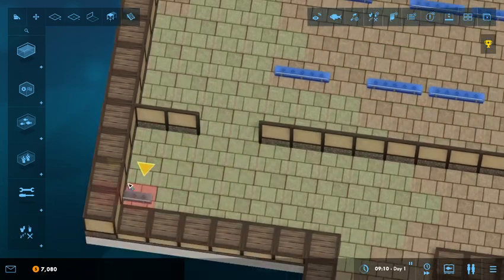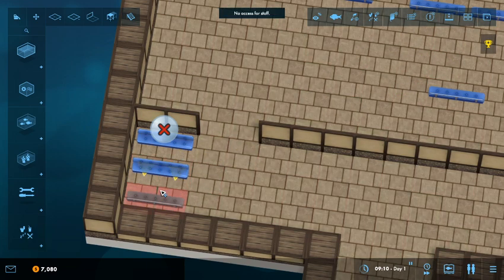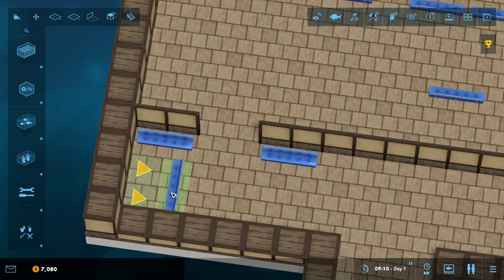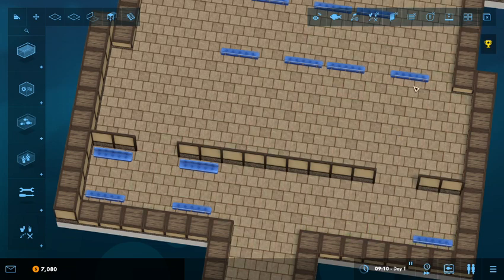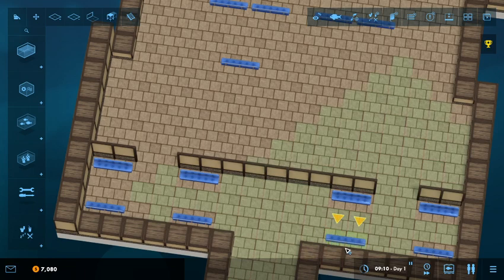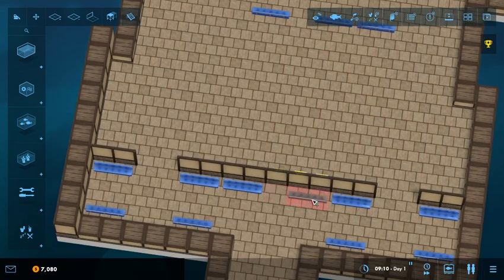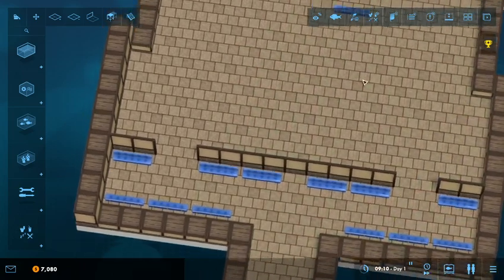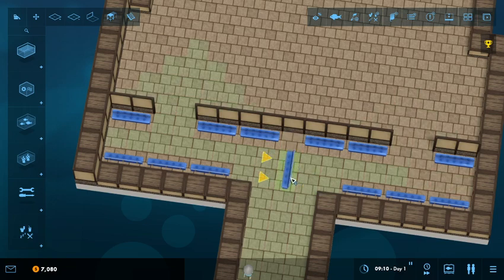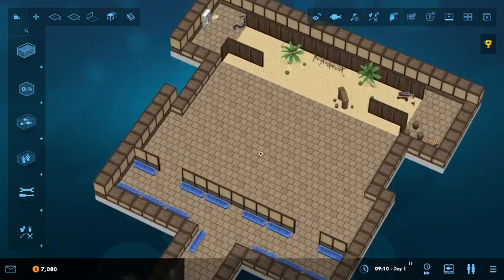I'm actually just going to take a moment here and move them all. We will just make this whole hallway nothing but benches. I think this game would really benefit from a double-click to move feature — but it's neither here nor there. This last one we'll just put right there in the hallway. So that gives me a nice little bit of space now to work with here in the center.